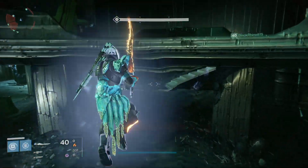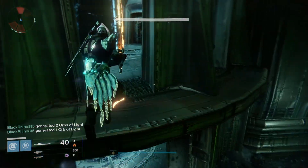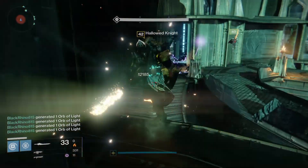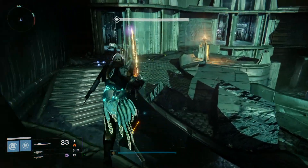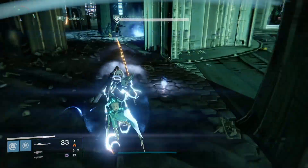Moving onto the challenge for the Deathsinger — the main objective to complete the challenge mode is to defeat Ir Yut with a Blade of Crota. Now if you're familiar with Crota's End, you might be wondering where this sword comes from, as that's another place where Crota's End is different now. What you need to do as soon as you get inside the chamber is to move as quickly as possible to defeat all of the adds.